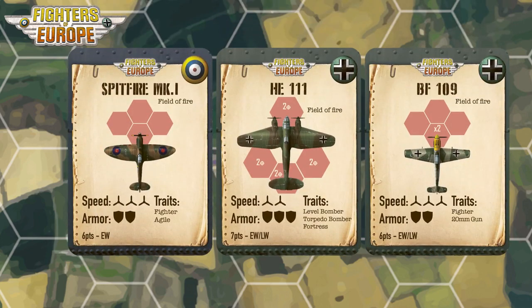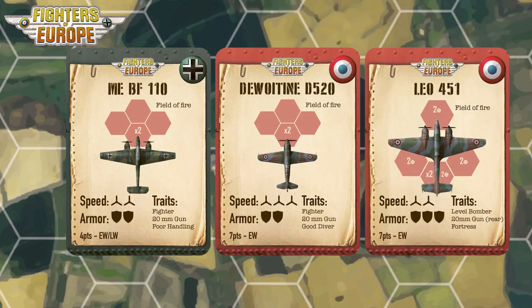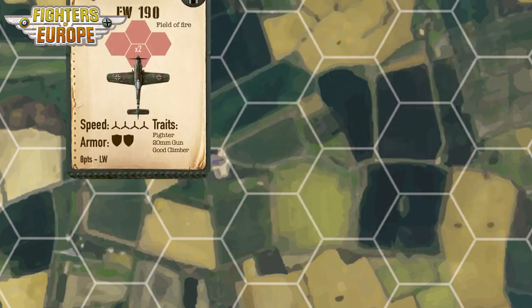Aircraft have different types, different speed, resistance, and field of fire characteristics, and some can even carry bombs to attack ground targets.